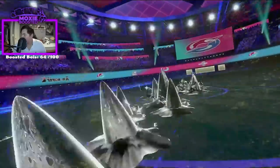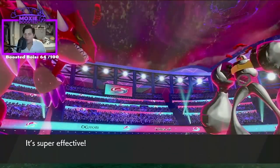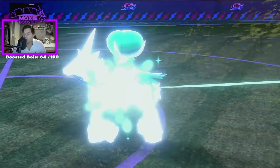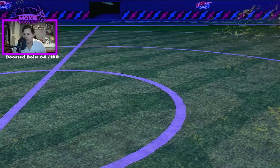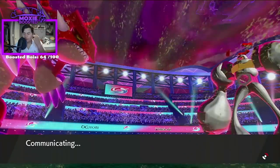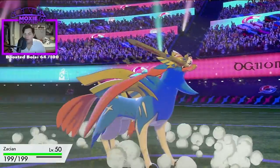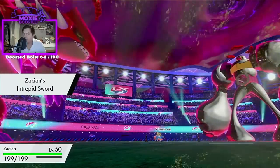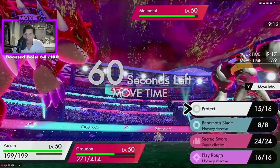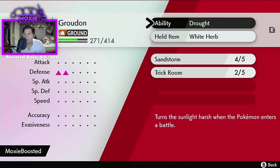My guess is that Shedinja won't be able to use the new mechanic, or won't be allowed in-game. Even if you do the Air Balloon Electric-type thing, a single grain of sand or hail just annihilates it — it has no defensive counterplay because you have to give up the Goggles. It's not worth it. It can be used in restrictive formats because Kyogre exists, but it's not as good as people are making it out to be — that's just an early metagame idea.